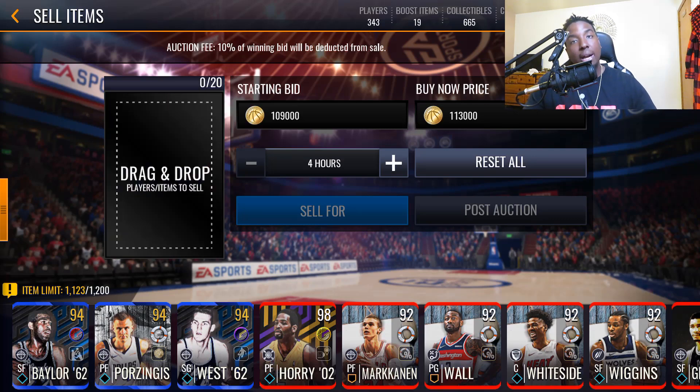Before I saw this on Reddit I would just put cards up for 101 coin bid and 999 million buy now. I'm going to try out this method to see if it's more efficient, and if so, we'll start doing it this way going forward.